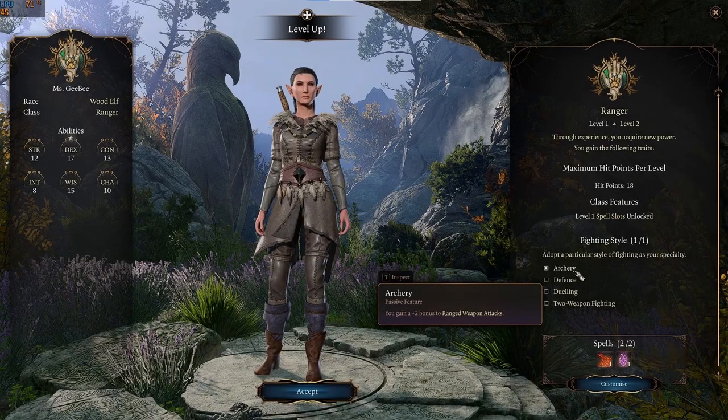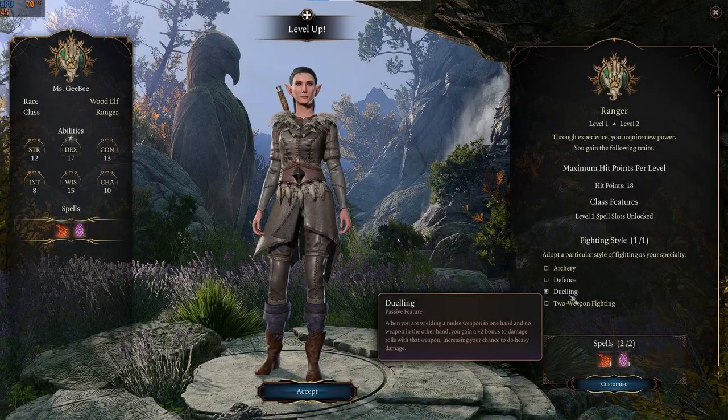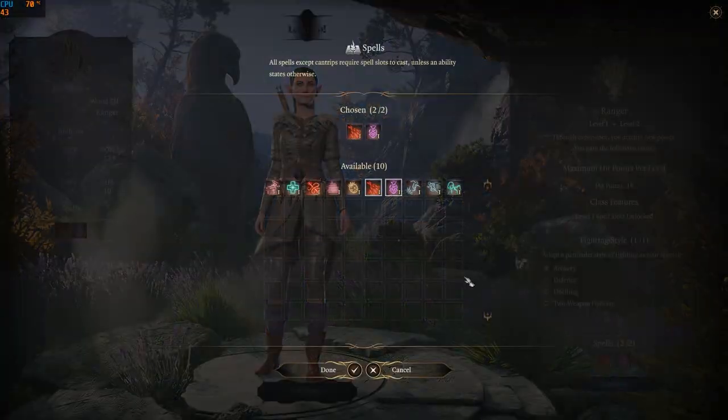At level 2 you will need to choose a fighting style for your ranger to specialize in. Archery gives a +2 bonus to ranged weapon attacks. Defense increases armor class by one. Dueling gives a +2 damage bonus when using a one-handed weapon with nothing in your off hand. Two-weapon fighting adds your ability modifier to the damage of your off-hand weapon. I'll choose archery for both subclasses in this video.